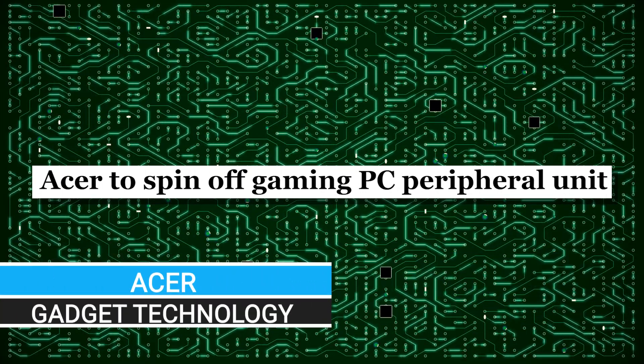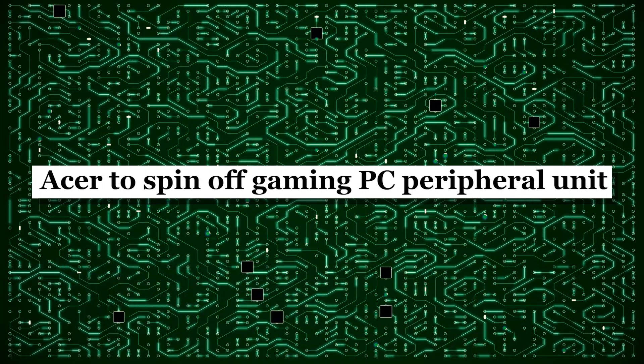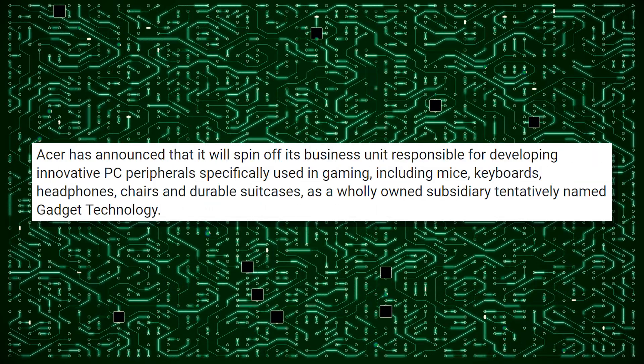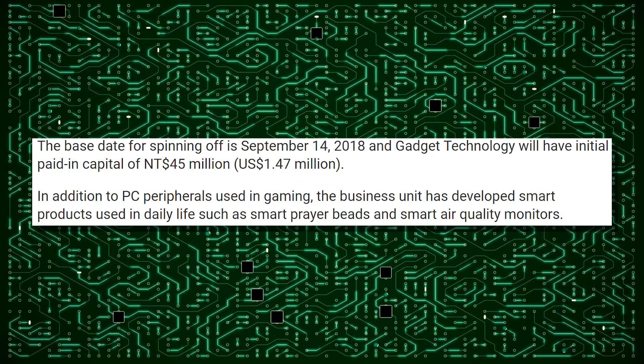While Bluehole might be finally fixing things that have been sorely overdue, one company is meddling in things they probably don't need to. I don't know the business side of Acer and whether this was a legitimate business move they needed to make, but what I can tell you they didn't need to do was the name. Acer is spinning off their gaming PC peripheral unit into something called Gadget Technology. Their Acer Predator line — not good enough, apparently. We need to call this thing Gadget Technology.